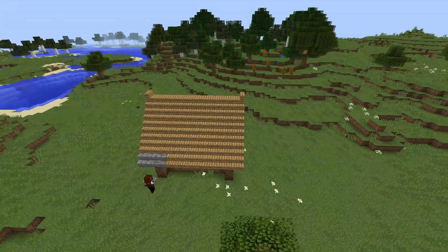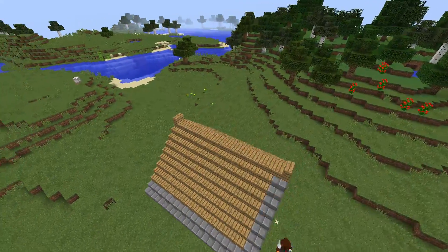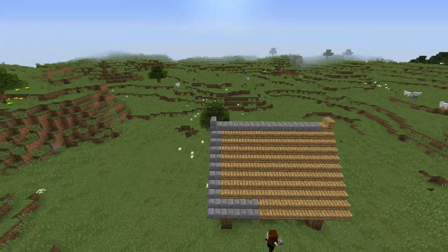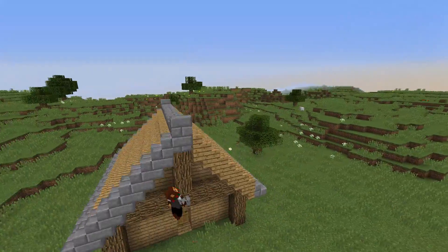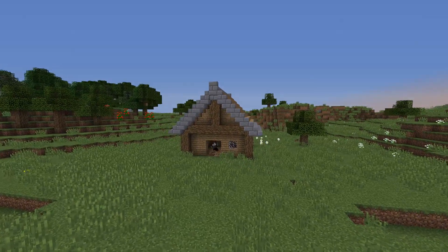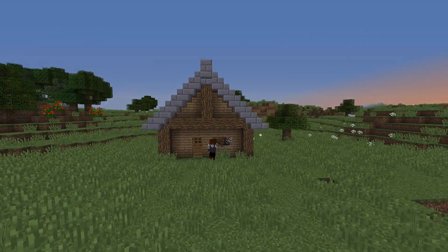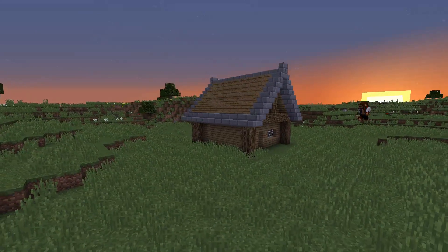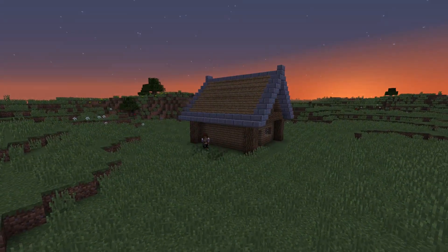With the trim, stone bricks have always worked great with most wood types. It frames it, adds a little bit of lining, and it even makes sense because the wood would have to be anchored down to something, and stone bricks work great for that. So now we move up to the front, changing up the depth and shape a little bit, and moving into shape — shifting the door position adds a little bit.